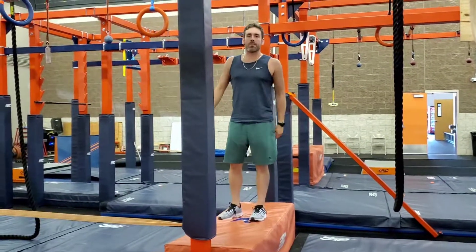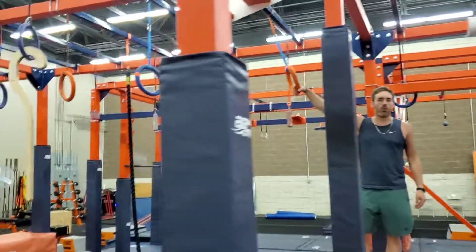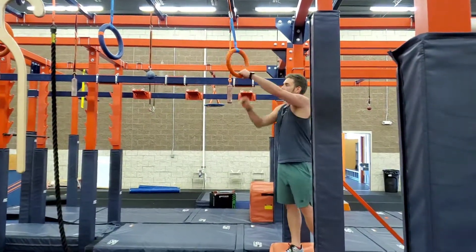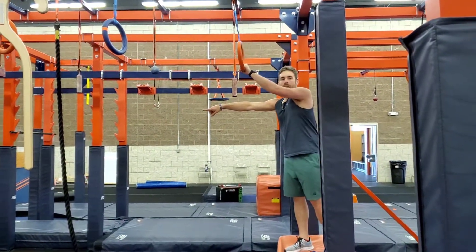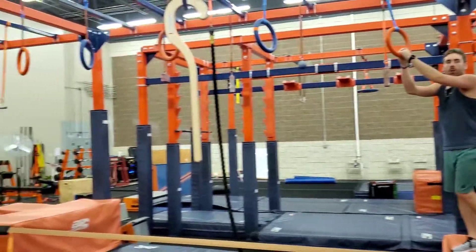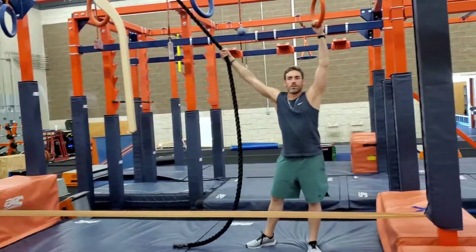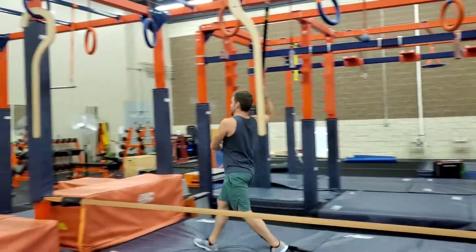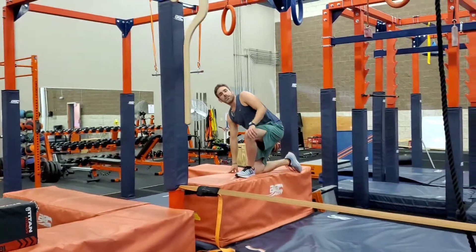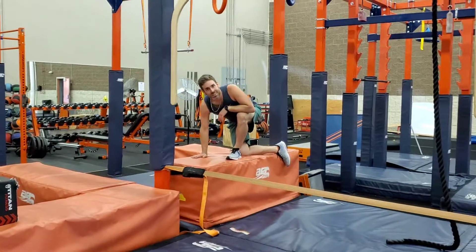Then your final obstacle, number 12, is the rope swing. You are allowed this ring to swing out and grab that rope, to use that rope to swing to the orange pad. You can come out, grab this rope, and then swing onto your pad where there will be a buzzer right here. Slapping that buzzer signifies completion of this course.